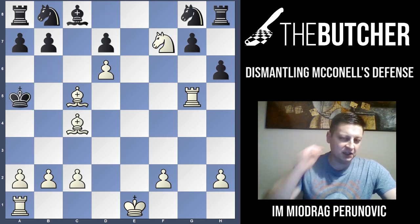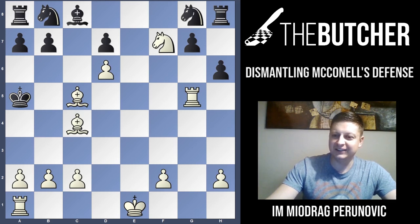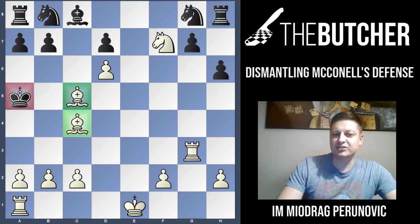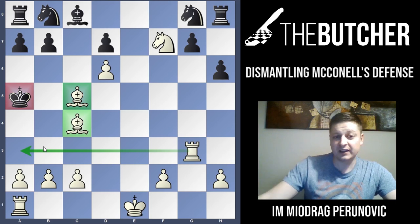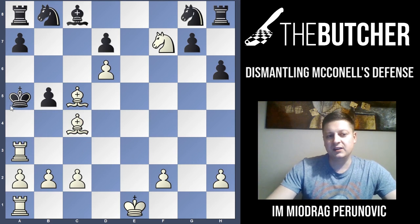After Kc5, give yourself 30 seconds to find checkmate — it's not so easy. The solution is Rg3 followed by Ra3. It's a very nice mating pattern, not so obvious. McConnell played B5 and Morphy came with the bishop over to deliver checkmate.